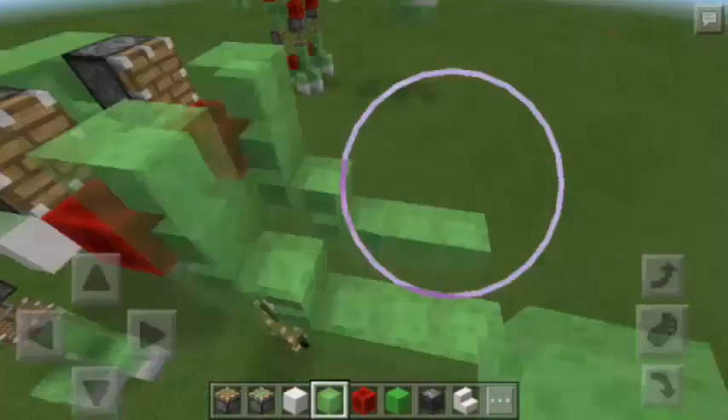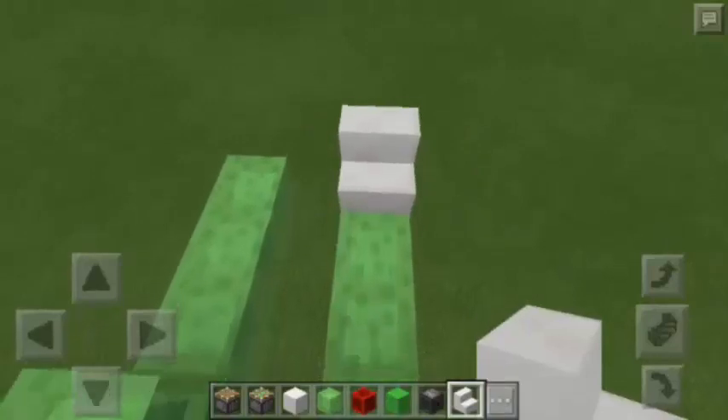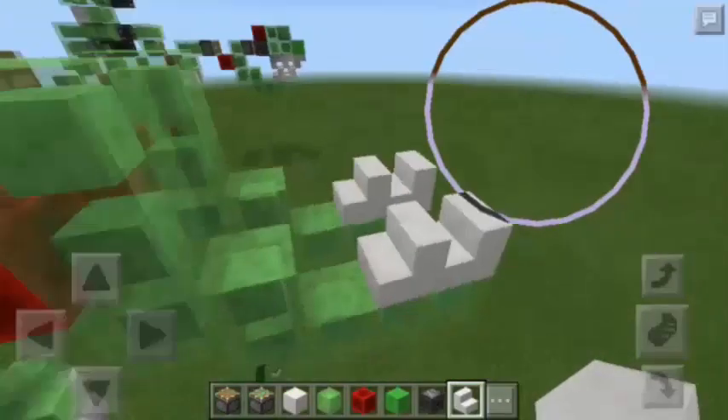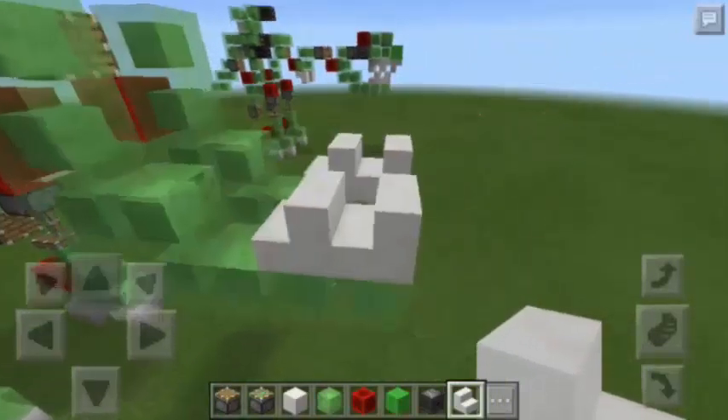And then next, we will go here and we're going to put quartz stairs — two quartz stairs facing this way, also on the other side. So this is going to be the lower teeth of the dinosaur.